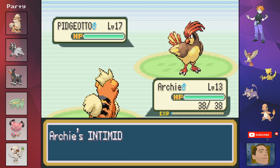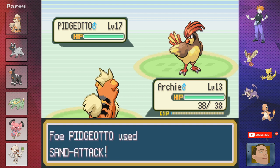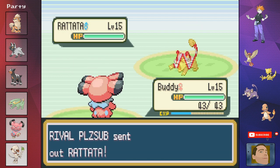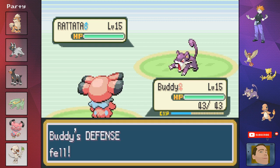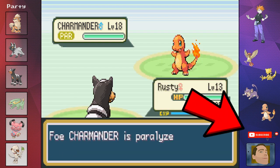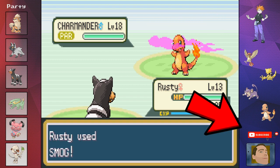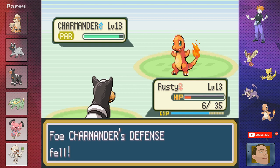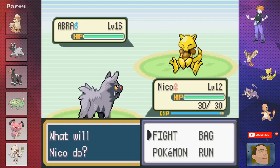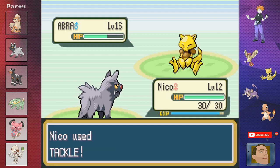We've made it to Cerulean City and get challenged by our rival Please Sub again. His Pokemon are much higher level since I've been training six Pokemon without grinding. His Pidgeotto leads with Sand Attack but we get pretty lucky and don't miss. Archie takes it out. Rattata uses Tail Whip but a massive Mega Punch finishes it. His level 18 Charmander gets Thunder Waved by Sparky, then Rusty gets a lucky crit with Scratch and takes us out. Ollie hits with Rock Tomb — super effective — and takes out the Charmander. His Abra only knows Teleport so Nico takes it out with two bites.